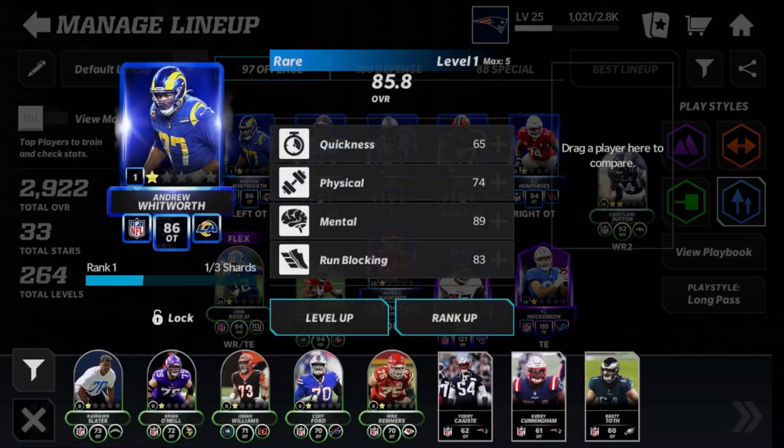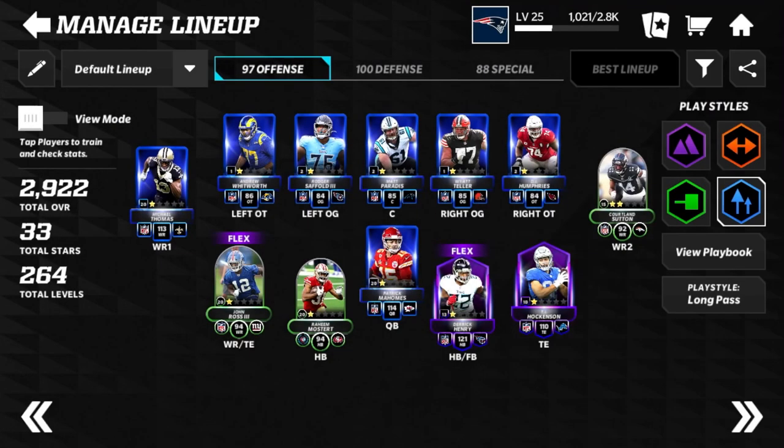On the offensive line we have Andrew Whitworth, Bradger Saffold, Matt Paratus, Wyatt Teller, and DJ Humphries. I've upgraded them just a little — level three, level four, level two depending on their overall.